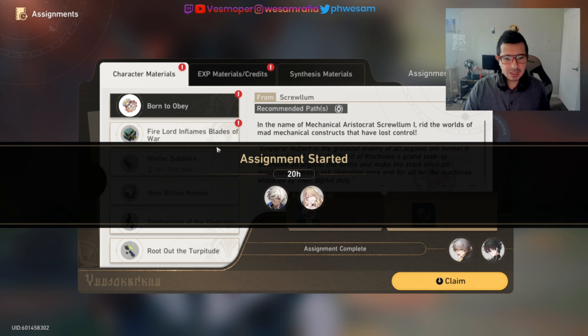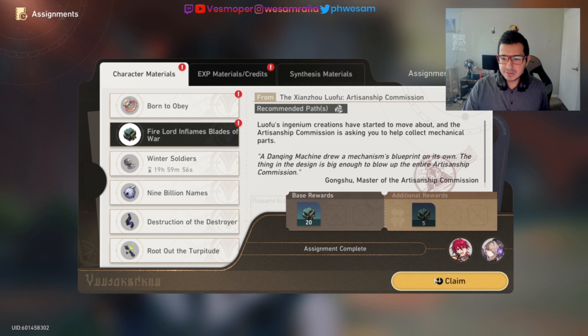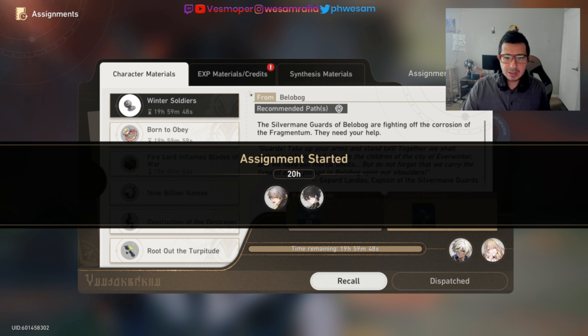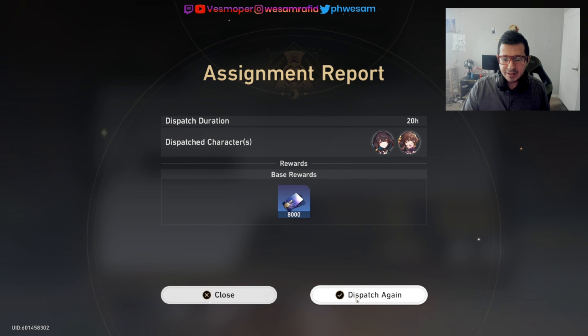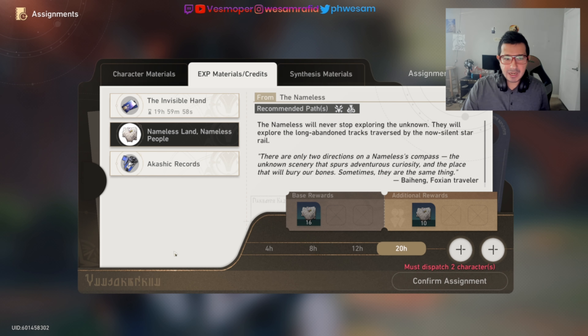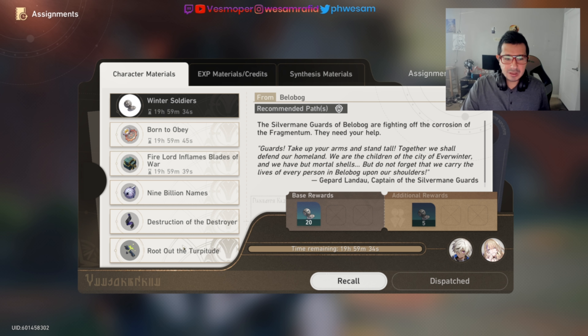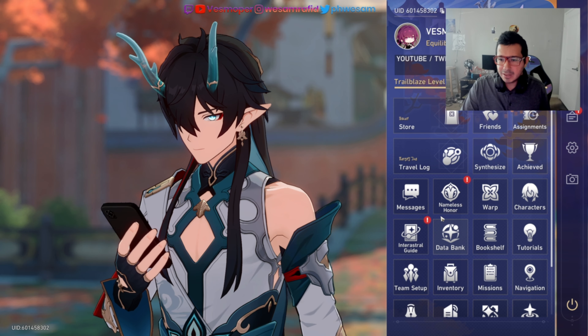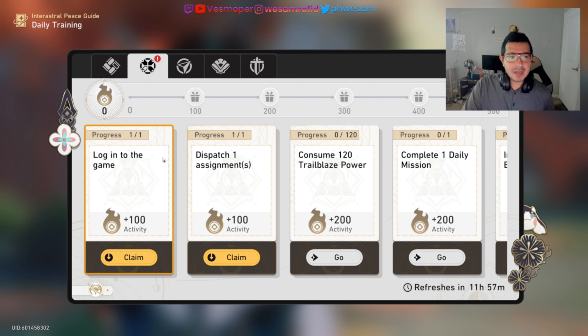Then dispatch, claim and dispatch again — that's how I do my assignments every day. It gives me the materials I need for each character, and I deploy the units to get those materials from the assignments.